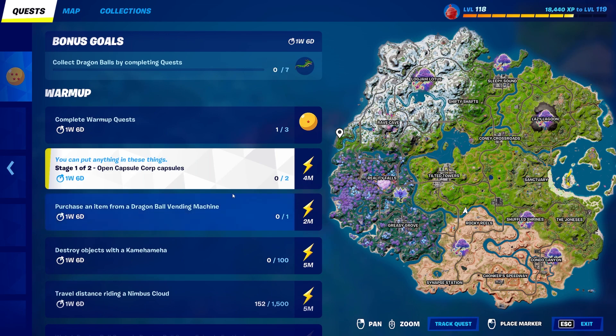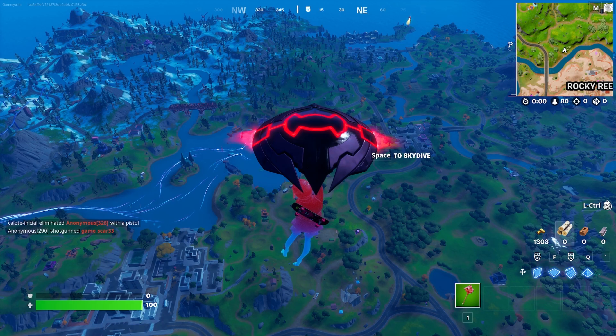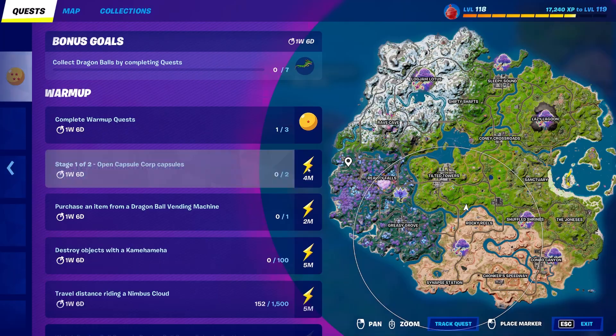To complete this challenge, we have two stages, and the first stage is to open two Capsules. There are two ways to do this: get lucky and have two land near each other in the same match, or the more reliable way — wait for one to spawn, go directly to it, then hop into another game and repeat. It's easier to do this across two games so you're not risking dying to enemy players and wasting time.